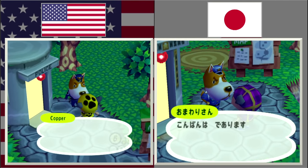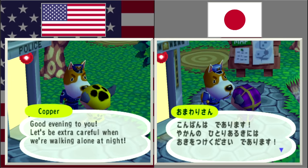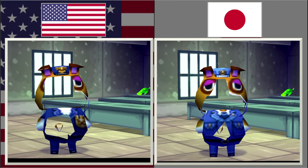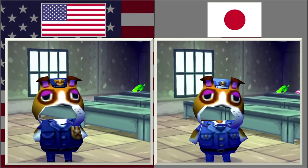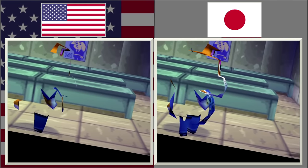And this is what I consider one of the most unnecessary changes in the game. Copper and Booker have full redesigns for their police uniforms. The redesign does make them look more like a traditional American police officer, but when you look at them at a glance, would anybody really think that doesn't look like a police officer?